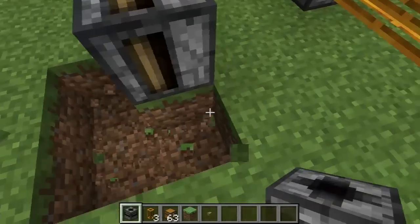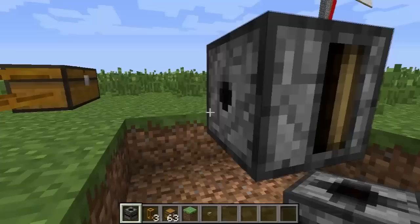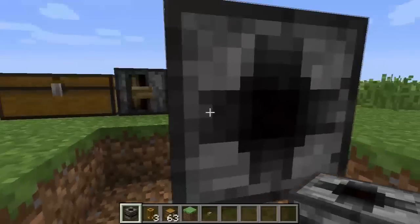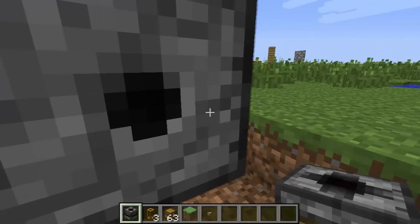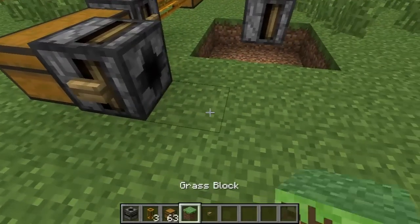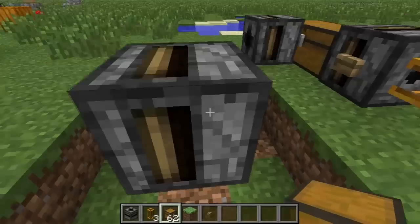If we pop a transposer down and take a look at its texture, you'll see there are three distinct features to it. There's this big plus sign, the small circle, and these little brown bars on the side. The big plus sign is the side that goes into the inventory and also sucks things up off of the ground. The small circle is what you connect to an inventory or a pipe. If I place this transposer here and put a button on it, throw something on the ground, it'll suck it up and put it in this inventory right here. It doesn't necessarily have to be connected to a pipe — it can go directly into different inventories.